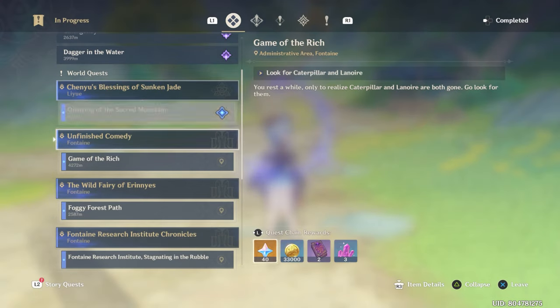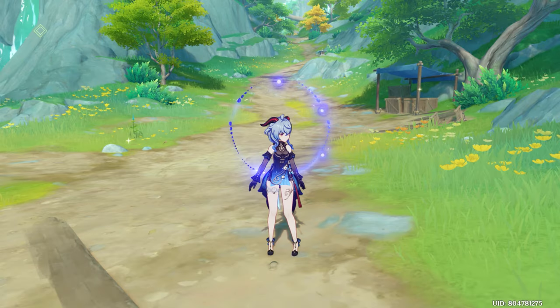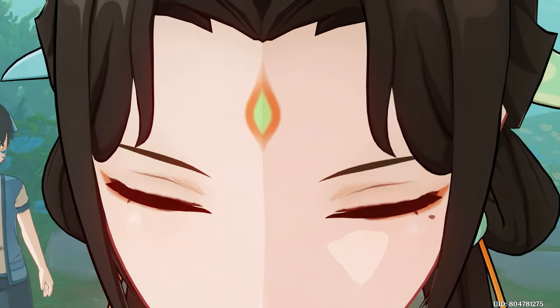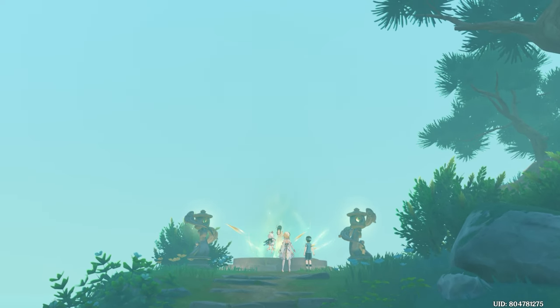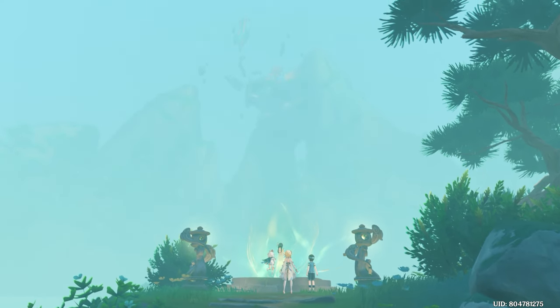The next thing you have to do is complete the world quest named Senyu's Blessing of Sunken Jade. It's not as long as the Aranara quest, but it requires you to explore about half of Chenyu Vale. After you get to that part, you'll get the area unlocked, and that's it.